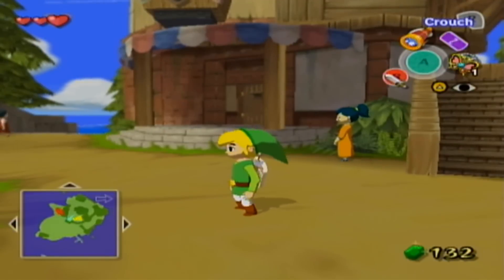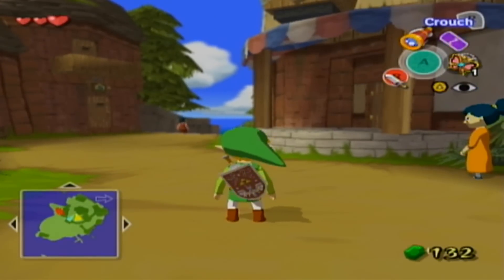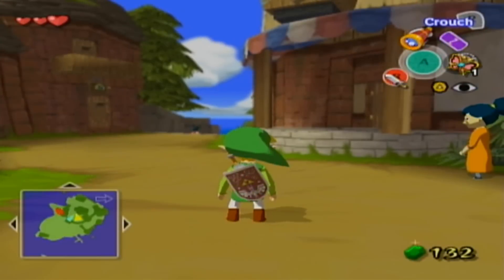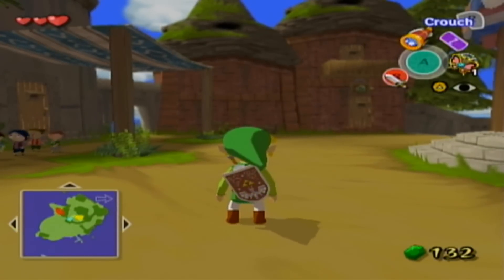Hello everybody, SlimKirby here. Welcome back to more Let's Play The Legend of Zelda: The Wind Waker. We are on Windfall Island. We got a sail so we can now actually advance the game and move forward. But there's still some other side quests I want to take a look at. I don't know if I'll actually be able to finish all the stuff I want to do here, but I'm at least going to check them out for now and give you guys an idea of what we will be working on later.